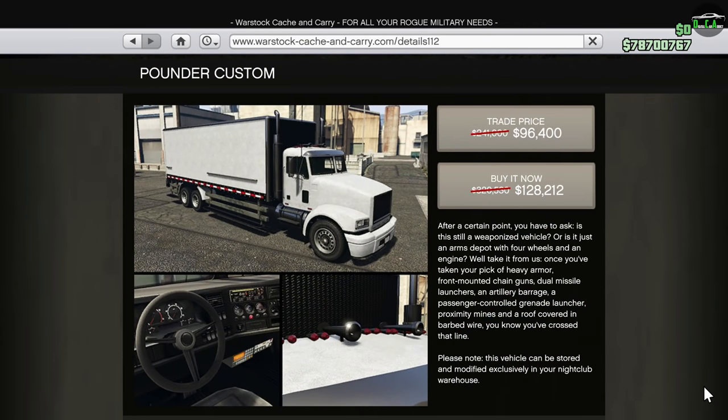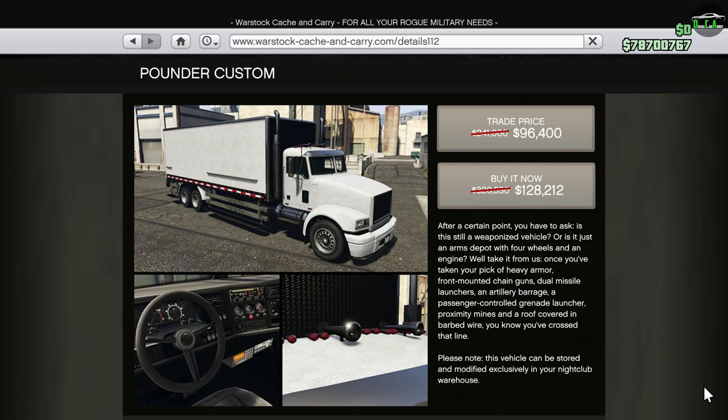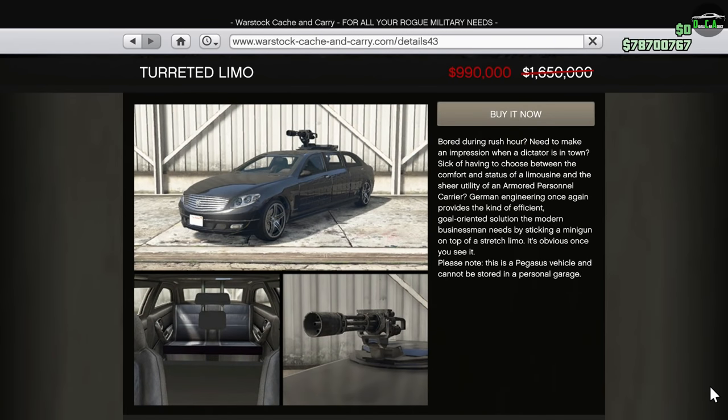Moving on to the Warstock website, we have 60% off the Pounder Custom. This is one of the delivery vehicles for your nightclub property, so if you have a nightclub and don't own this yet, now would be a great time to add it to your garage. And lastly, we have 40% off the Turreted Limo. This is a Pegasus vehicle with no customization, and honestly I find it pretty useless. Even with this discount, I still don't feel it's worth almost a million dollars — you're much better off using an Insurgent Pickup Custom.